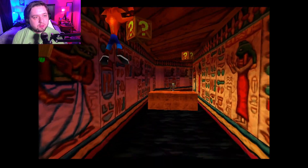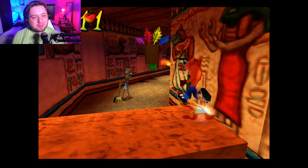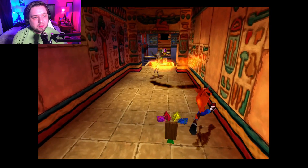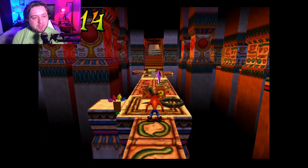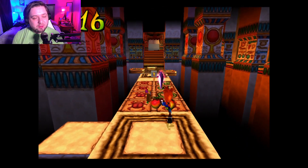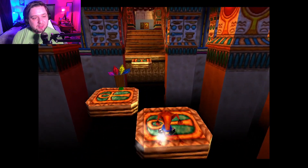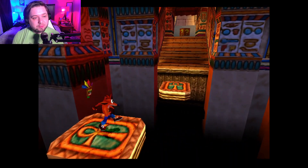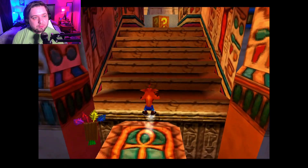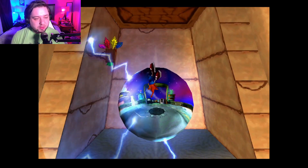That's one of the ones where you gotta jump on these and then jump up and get the box. In that extra area where you have to have the purple gem, there's more boxes. So we're not going to have all the boxes on this one — we're going to get the crystal but not the gem, because we're about 19 boxes short. They're probably in that secret area over there behind that wall.